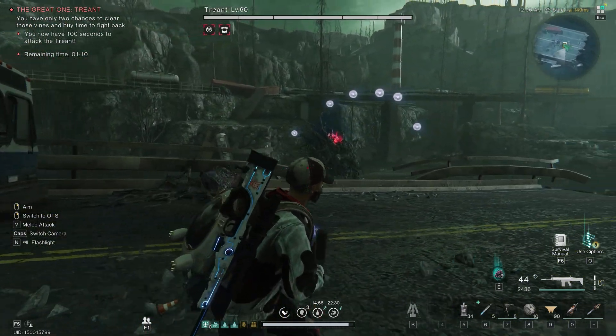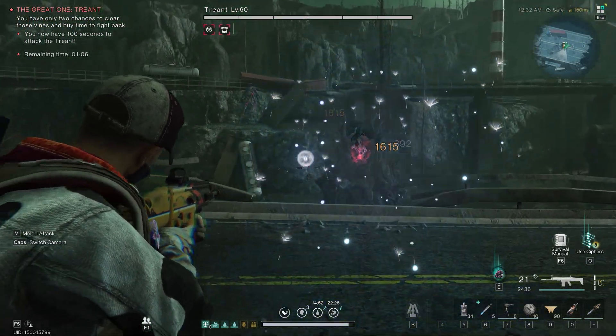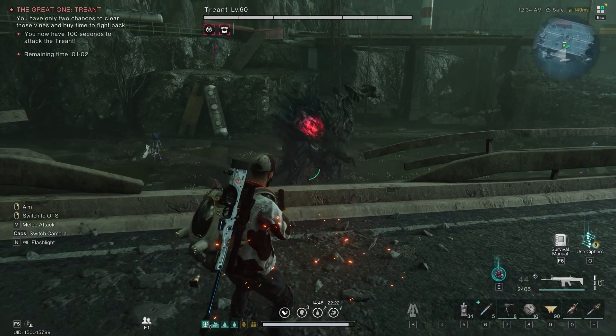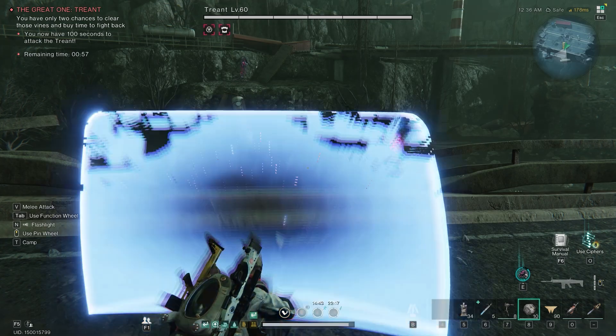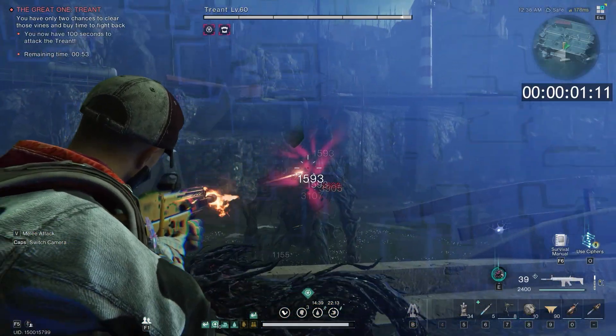You can shoot down the orbs that the boss shoots at you. It's better to shoot them than to try to dodge them, because they will chase you. After that, I do my setup — I'm using a tactical weapon, in this case the shield, but you can use grenades or any other tactical item.